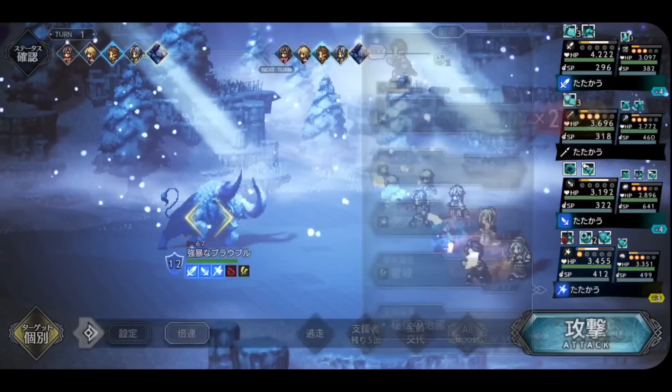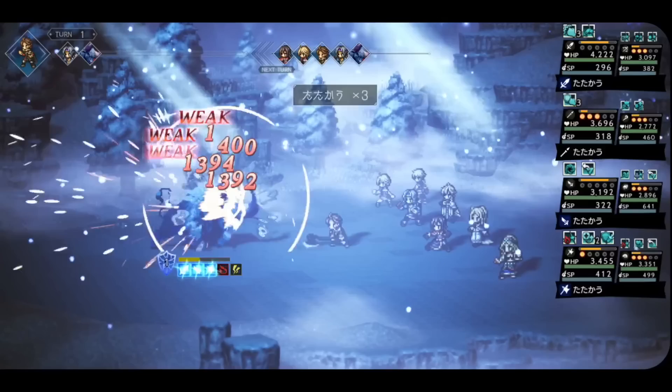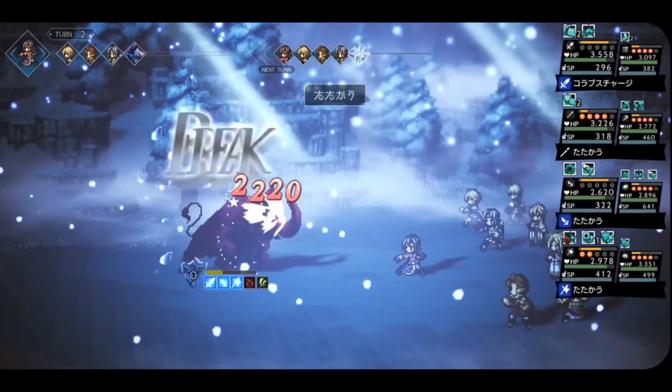Obviously that's a lot of units to look at, so I'll be putting timestamps in the description and pinned comment so you can easily find whatever units or classes you need. Just as a quick disclaimer before we jump in, I'm not going to be going over every single aspect of every single character, but the stuff I do mention are the things that I feel are the most important. Now let's get right into the evaluations, going through each class in order, starting with warriors.